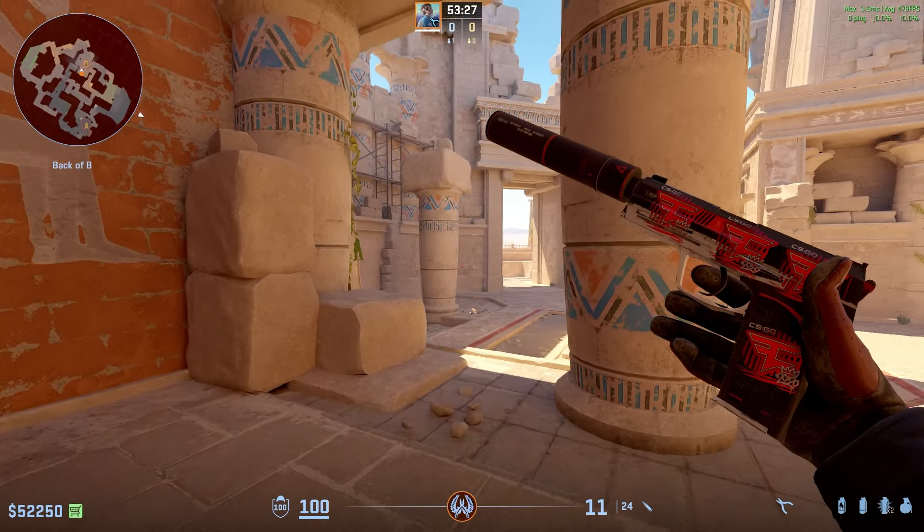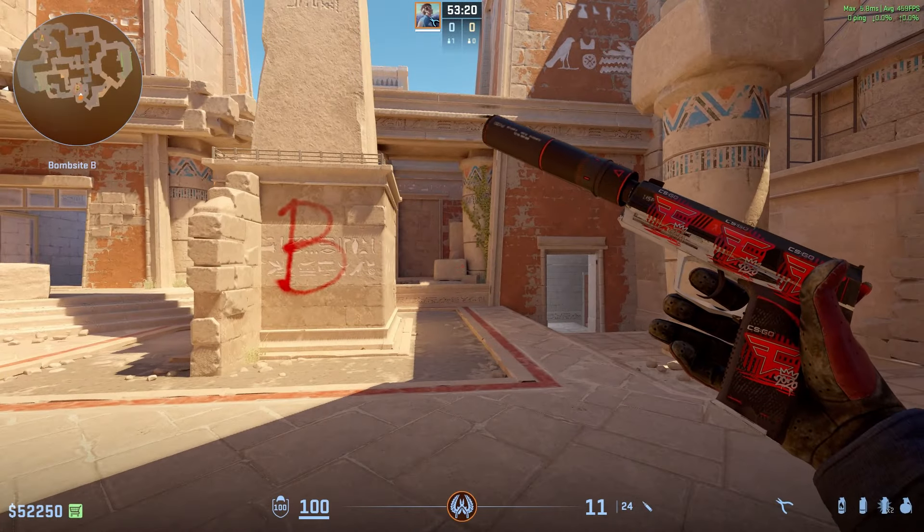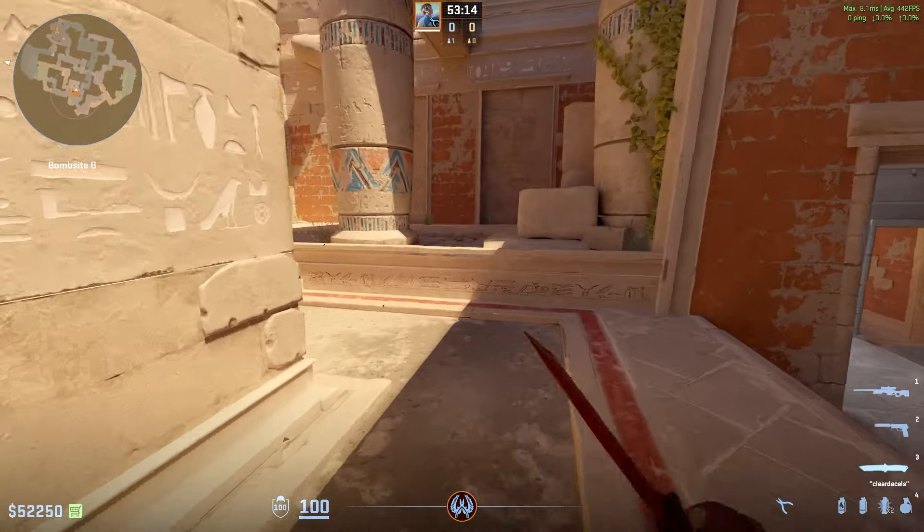Hi guys, today I'm gonna show you two pop flashes that Nico from G2 are using right now on Anubis. One of them is for B side and one of them is for the middle, and they are really really OP.